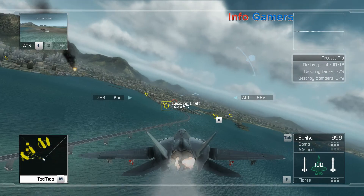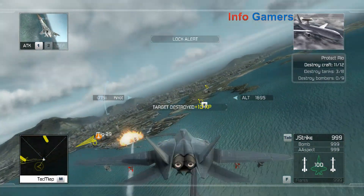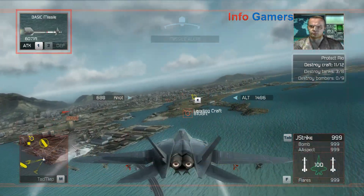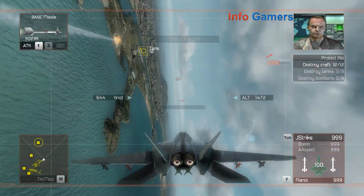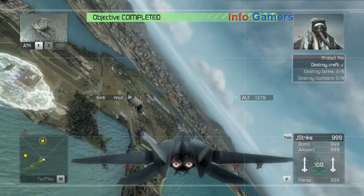Reaper flight, I have a new set of priority targets. A wave of heavy bombers is heading for the city center. Crenshaw, if just one of those bombers gets through, Rio will be devastated. Take them out no matter what. Reaper flight, copy — we're going after the bombers now.